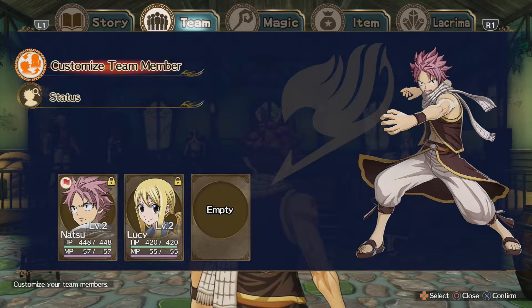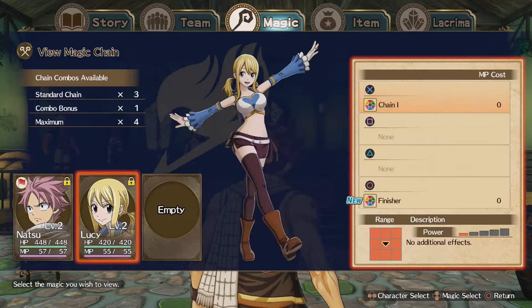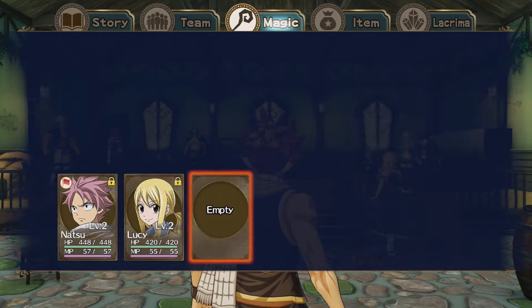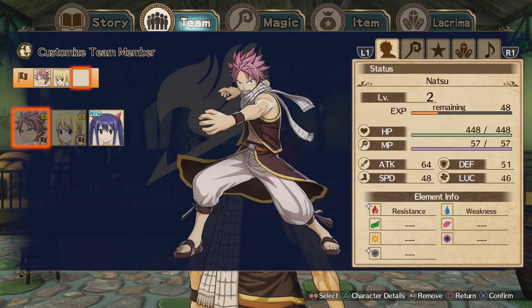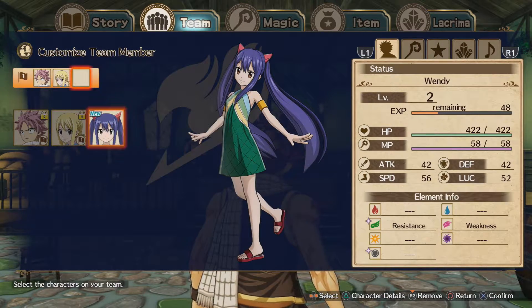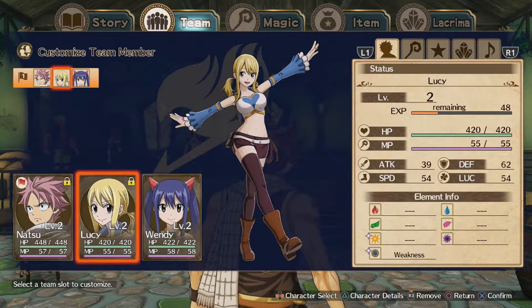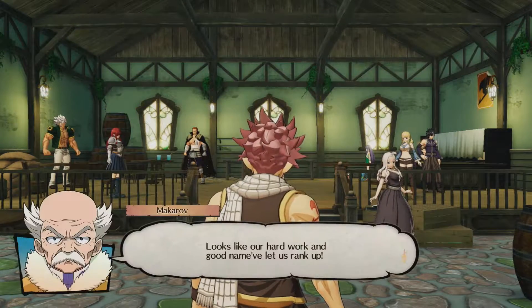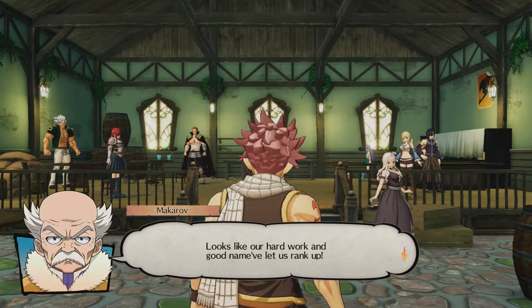Alright, let's look at our chains. Here they are, look — here are our chains. We're viewing the chains. Customize team member — we just put Wendy in here. We actually straight up unlocked Wendy. So Lucy's weakness is normal — just being punched in the face is like her weakness.